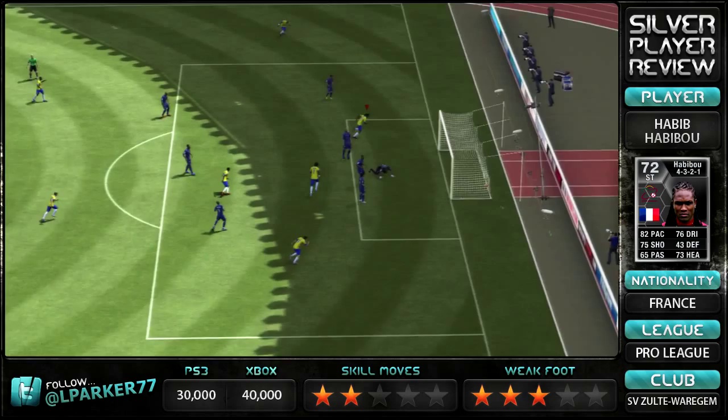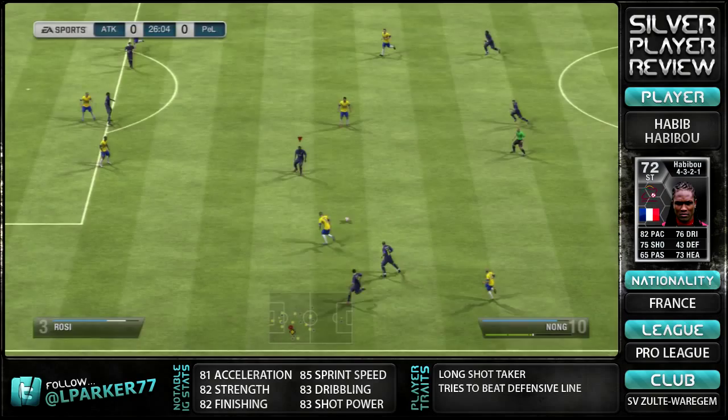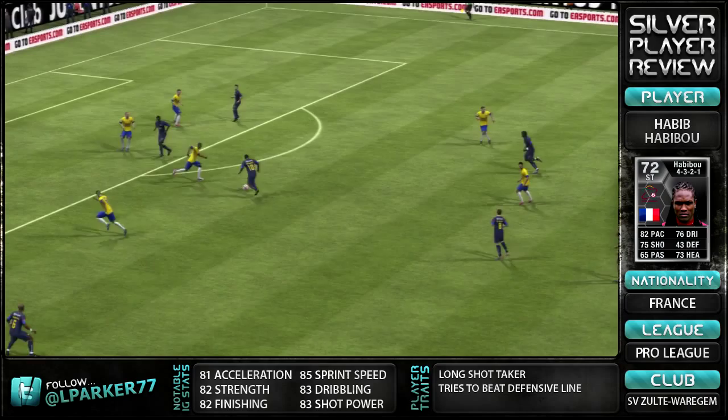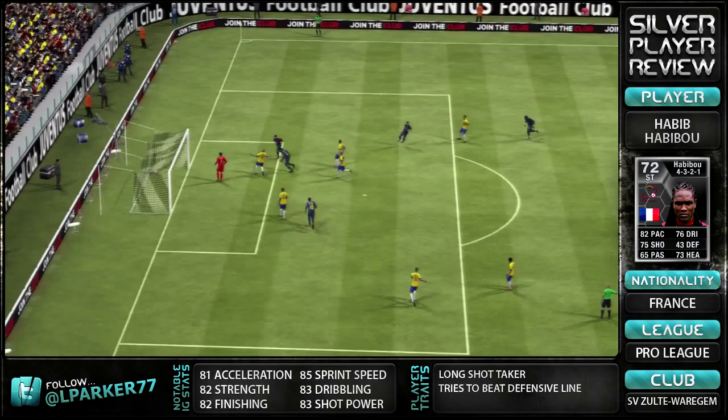I don't know if anyone else has tried him — they might have had more luck. But the long shot taker trait, I did not notice that at all. The tri-speed defensive line I did kind of notice — he always seemed to be in the right place at the right time to snap up rebounds. His 82 finishing was noticeable, and his finesse shots were noticeably better than his power shots. I didn't really notice the 83 shot power. My friend had the first Inform and managed to score a long shot against me, but there was no chance of doing that with the second Inform — really, really disappointing.